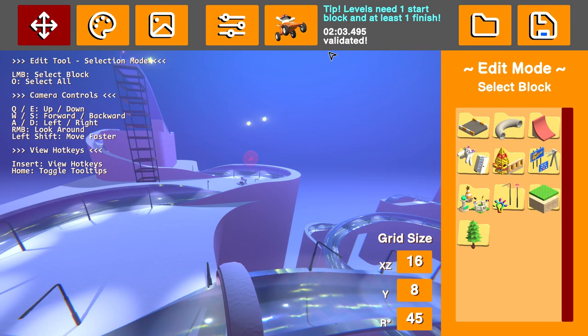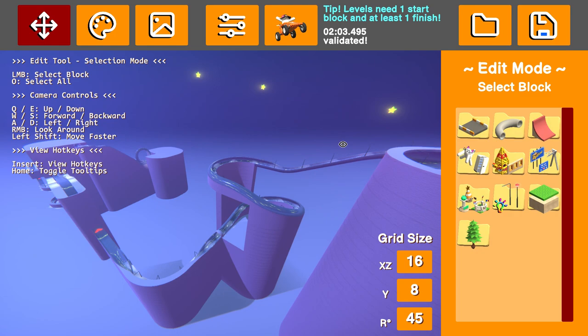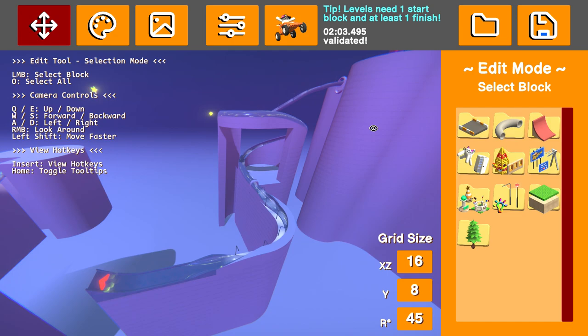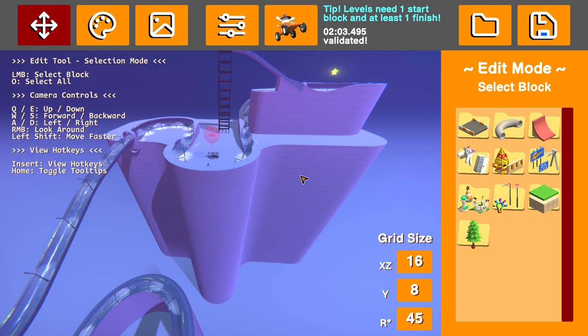You can see it's got a 2 minute and 3 second validation time. We're actually going to take this into a public lobby. In my own practicing, I did get a validation time of 2:02, which is as fast as possible, but if you really pushed it you might even be able to get a 2 minute time. We're going to start at the top and do a little bit of a course preview. There are so many objects on this track.